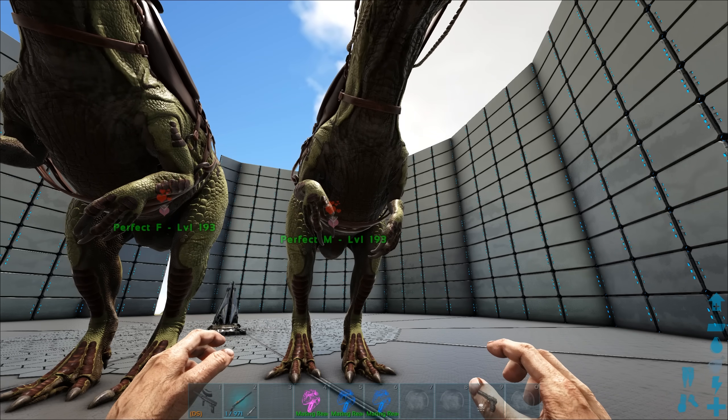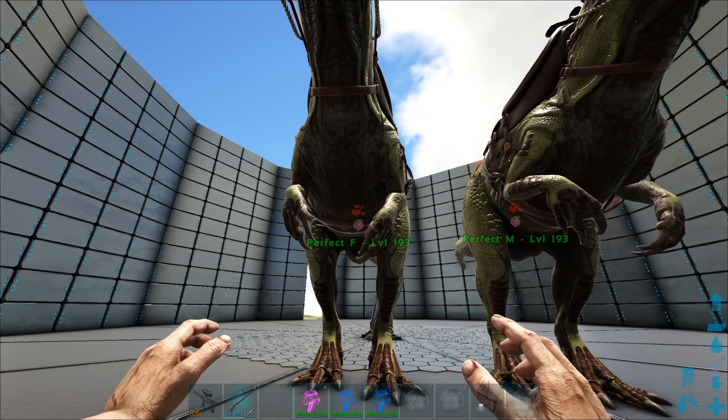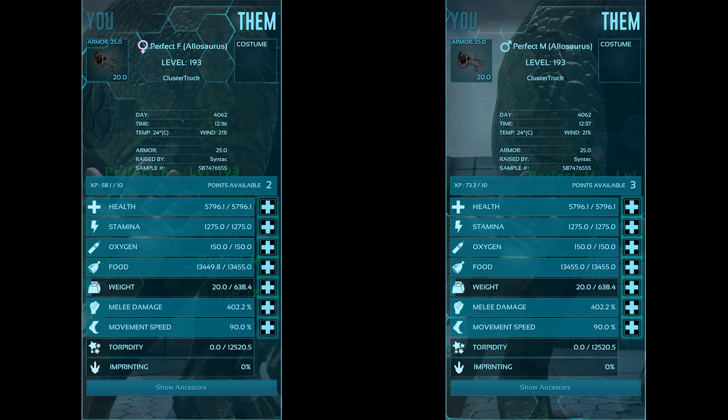Here they are — I have named the male Perfect M and the female Perfect F. When combining creatures to make the perfect pair, you'll also want to get every other unimportant stat identical on each creature, meaning the parents will both be the exact same level. The perfect pair has the high health stat, the high stamina, the low oxygen from that level 5, the regular food and weight from the high level tames, and that high melee. I also have the low movement speed bred in.